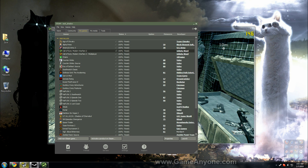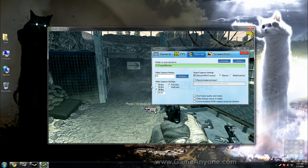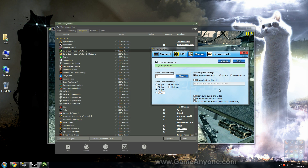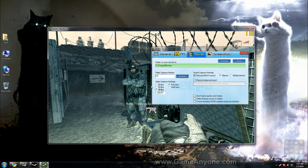You set up your Fraps the way you want. I find 30 FPS, full screen, best way to go. If you're going to do commentary, you want to click this button here — if you're on Windows 7 or Vista. It'll record your mic as well.